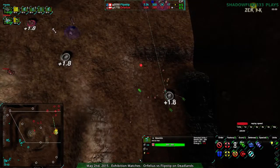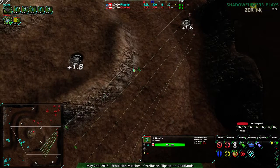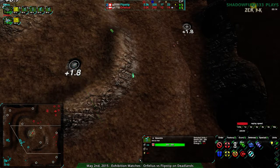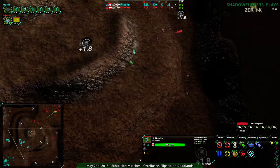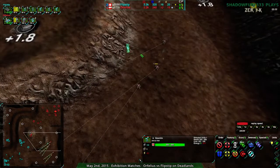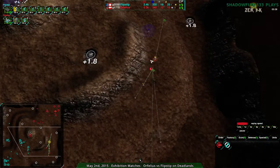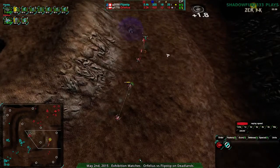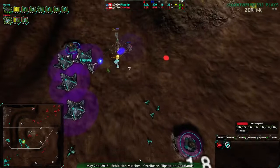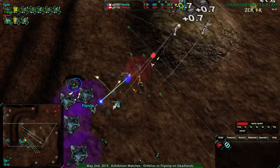A Gremlin coming in for scouting purposes — Flipstep wants that hidden scout to know exactly what's going on in Orphilius' base. But those bandits will intercept. Flipstep knows the bandits are there, and now the bandits have spotted the Gremlin. Orphilius is pulling back to get rid of it, and the Gremlin is self-destructed to avoid donating reclaim. Not quite going to happen though — they wanted to avoid donating that, which is a wise choice. If no unit is likely to die, they still don't drop reclaim when they self-destruct. Good thing to do.